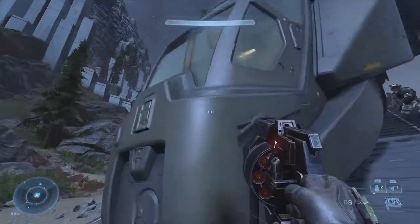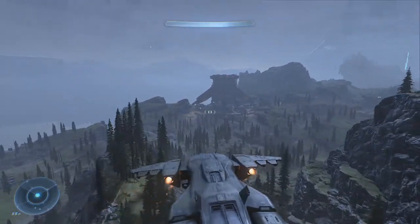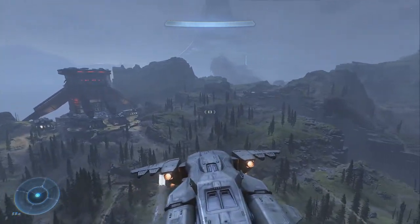Now you can just approach the window, pop in, and you can fly it around. Use the bumpers to go up and down and then it flies normally.